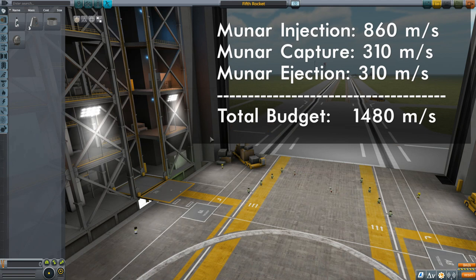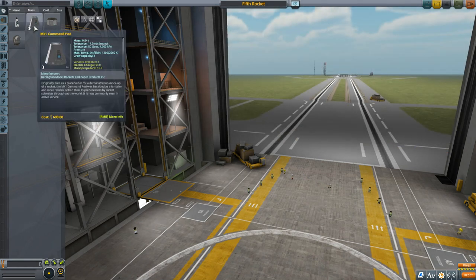It's always a good idea to budget a little bit more than that. The last thing you want is something to go wrong and find yourself with no fuel and stuck. We're going to work with about 1550 to 1600 meters per second, just to add a little bit more. Alright, let's get ourselves started.